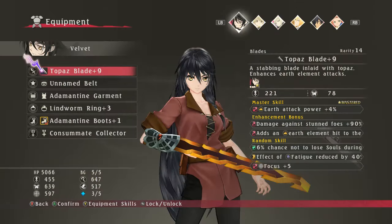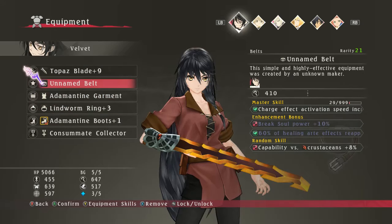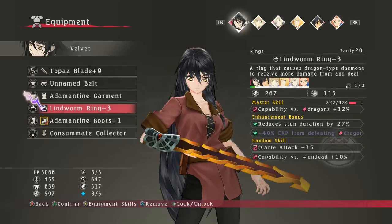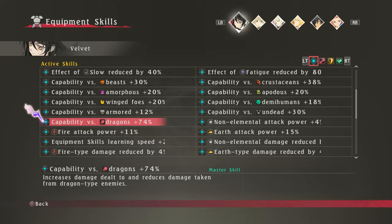But if you do want to learn some skills before you start your run, this is probably the best way to do it. The first thing you want to do is put a bunch of dragon capability on Velvet. With this gear I have right now — the adamantine boots and the linworm ring — it gives her 74% capability versus dragons. I could probably increase that even more, but at that point you're pretty much going to steamroll him. Pretty much the moment you have him in a chain combo, you can chain your mystic arts together.